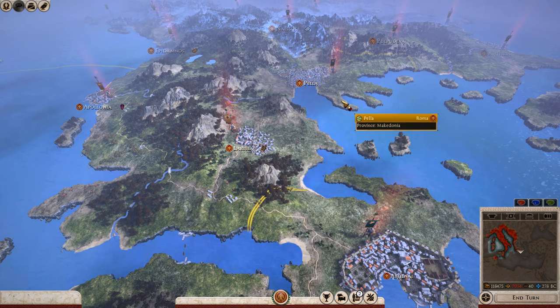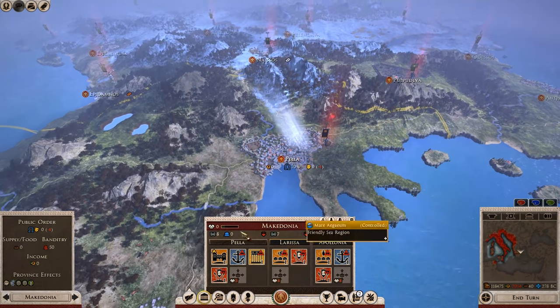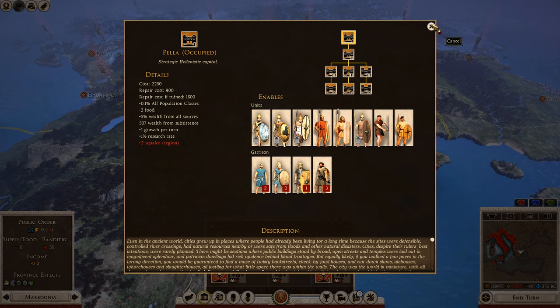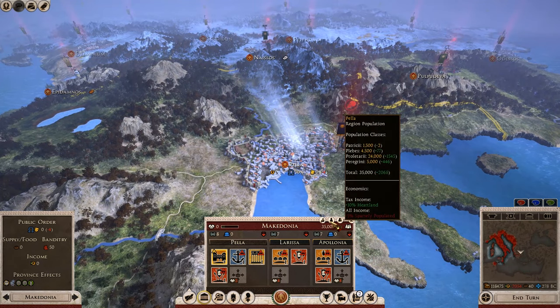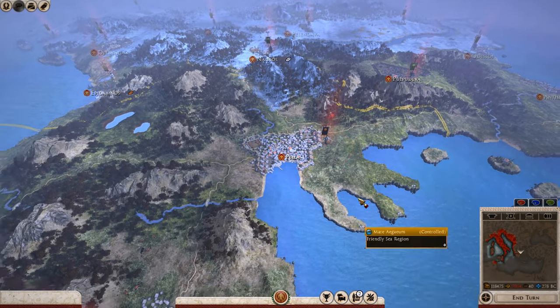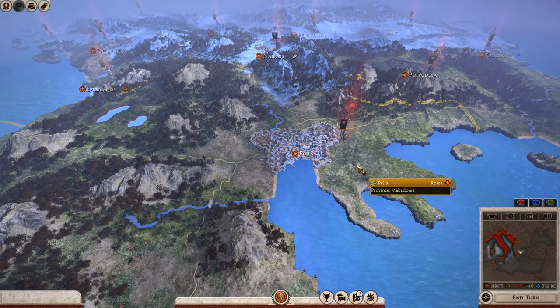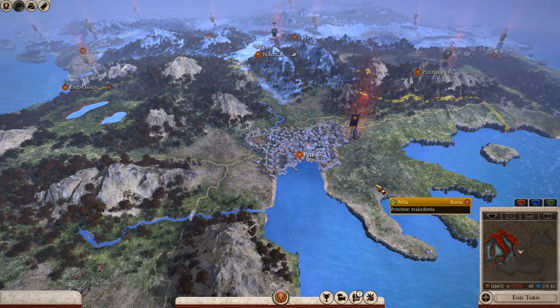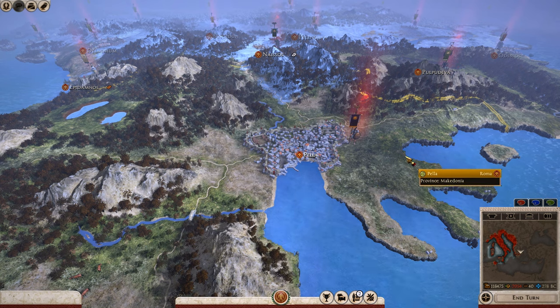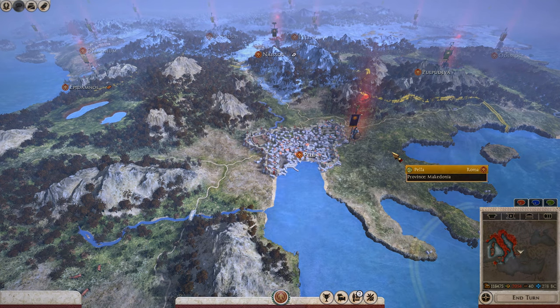Another major thing to note is the population level or social class that you spend on a particular unit — it's usually dependent on the cultural group you're playing as. For example, playing as Rome and recruiting Greek AOR units in the province of Macedonia, most of those units will be considered Peregrini, or Tier 4 social class, because they are foreign to Rome. But if you were playing as Macedon or another Hellenic faction, those same units would typically be Tier 2, known as the Politide social class for the Greeks.